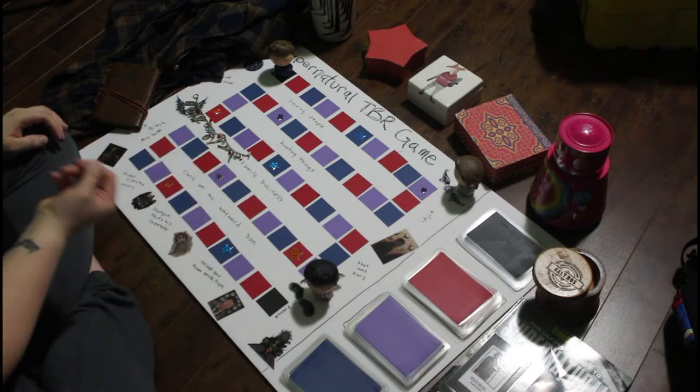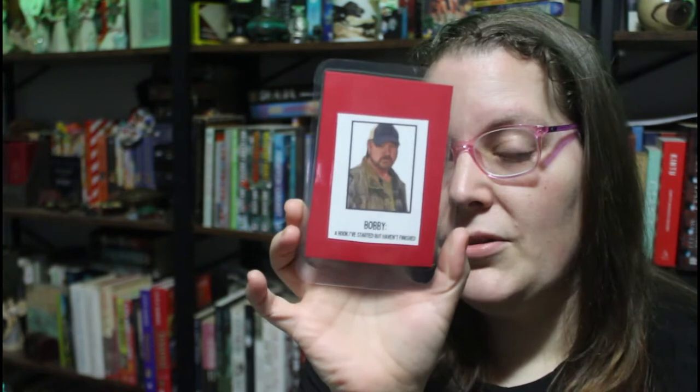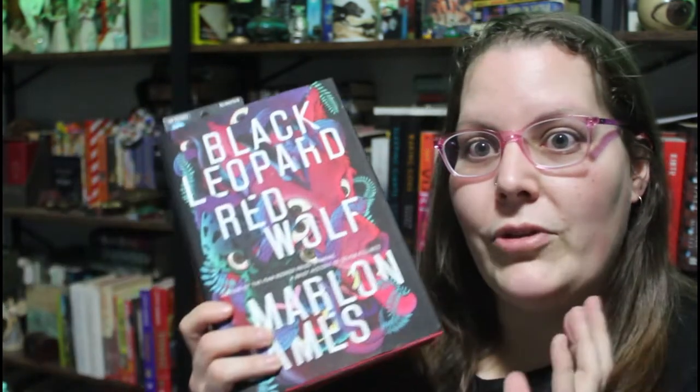We start off with a one — that's a red card, and that is Bobby: a book I've started but haven't finished. For that, I decided to go with Black Leopard, Red Wolf. I still have the bookmark in there, so I'm on page 190. It's by Marlon James, it's a fantasy. I follow this guy named Tracker, and he makes friends with this Leopard Shapeshifter thing. It's a really weird, interesting story.